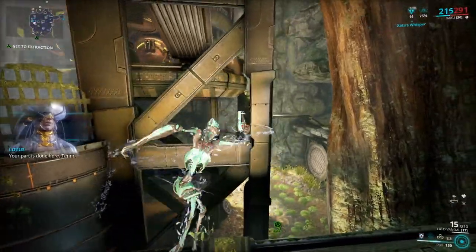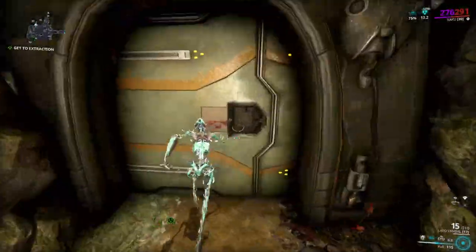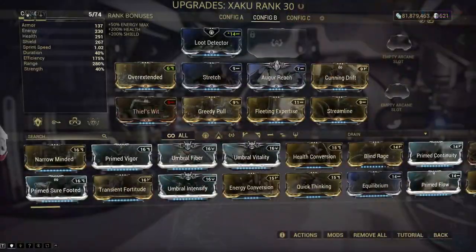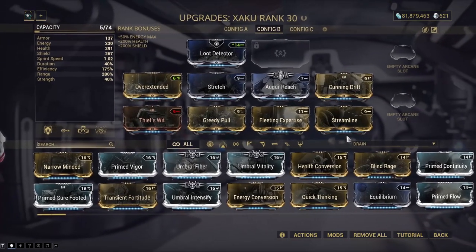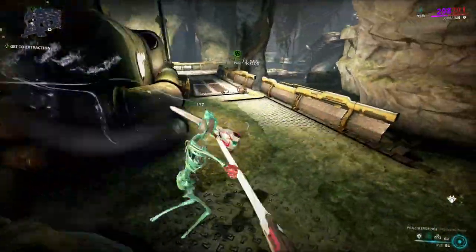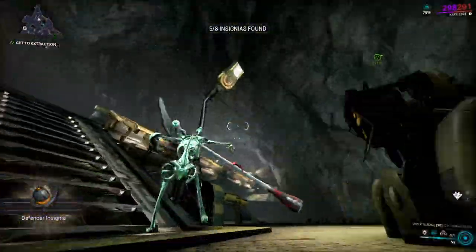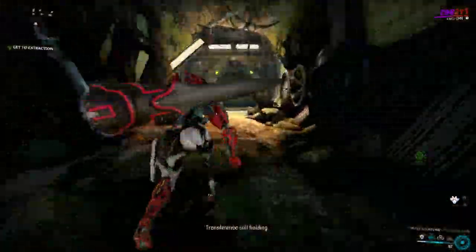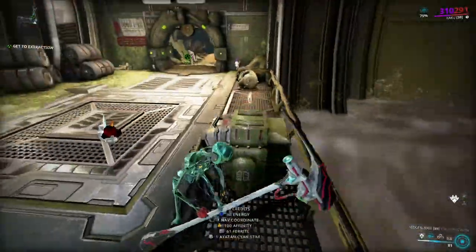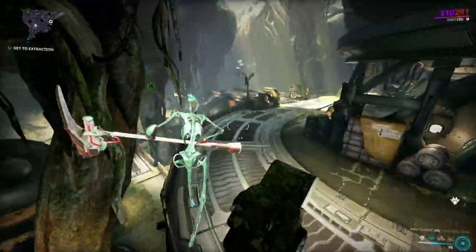There is even a specific build people love to use to hunt Ayatan Sculptures in normal missions: the Warframe Zaku crate-breaking build. This build is very expensive, and doing Arbitrations should be the go-to at this point for Ayatan Sculptures, but some people just want to do it this way. If you want this build, there should be a video in the upper right corner. The Zaku build is based on range and efficiency — you destroy a massive amount of crates by casting the fourth ability, and then by subsuming Mag's first ability, Pull, and equipping the augment Greedy Pull, you get probably the best Warframe for farming pretty much anything that contains resources from containers.